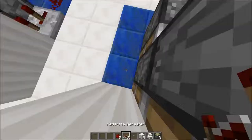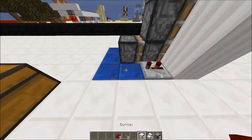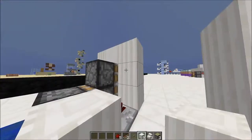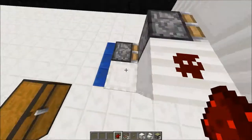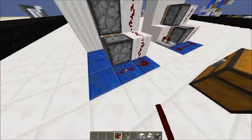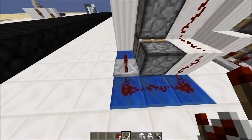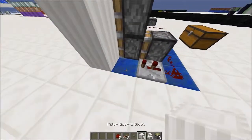Now all you need to do is place one repeater with one extra tick, then one block here, one block here. Then you put a piece of redstone up here, then a redstone here on this block, then a redstone, a redstone, a redstone, then one repeater with another extra tick again.